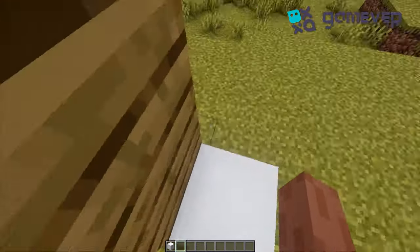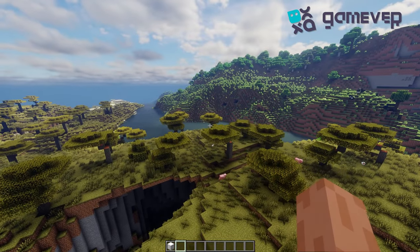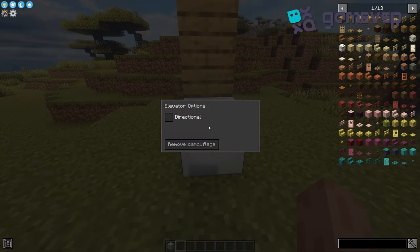To use, stand on the elevator block and jump to go up or crouch to go down. You can also configure which direction you'll face when arriving, like North, South, East, or West.